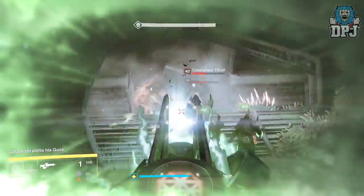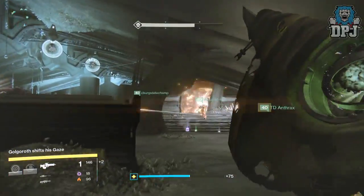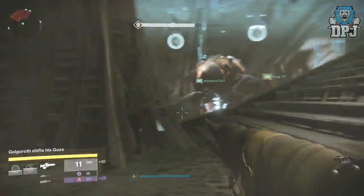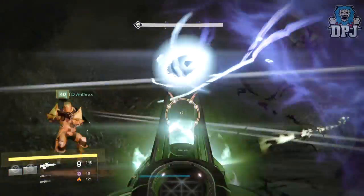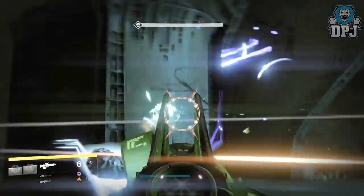We all know Oryx has a chance of dropping everything from the raid — gold shells, heavy secondaries, armors, primaries, and the helmet — so it's safe to say we can get basically 320 light versions of everything the raid has to offer. That's actually exciting and I guarantee it will help a lot of people hit that 320 light score mark.